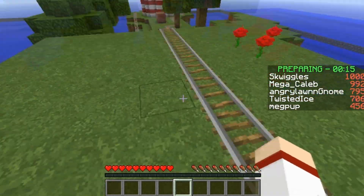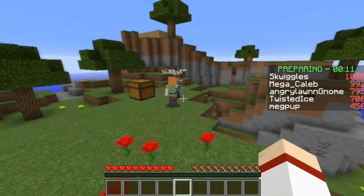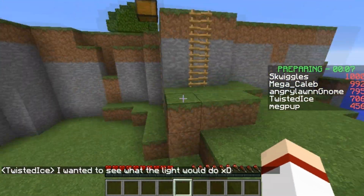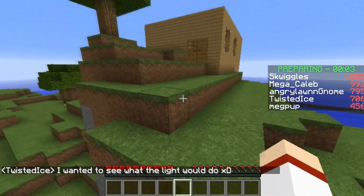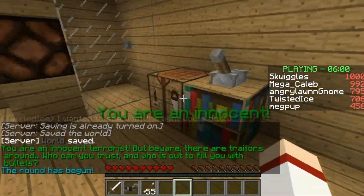So when the game starts, you'll be spawned in here, and if you are innocent or detective, you're going to want to come over to the tester. Usually traitors wouldn't be hanging around here, but sometimes they are.